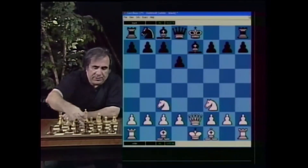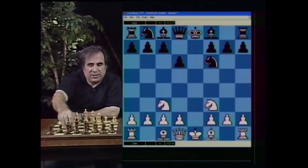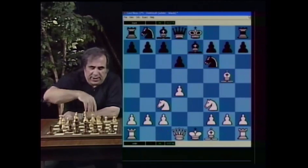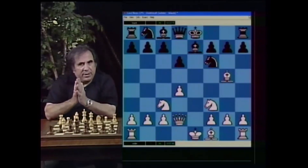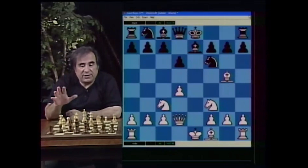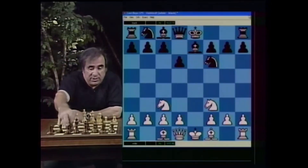Let's quickly cover the Knight f6 move. After Knight f6 you play d4, and after Bishop e7 you play Bishop g5, Queen d2, and castle. You are ahead in development. You have a slight edge — that's all I can say about that continuation.